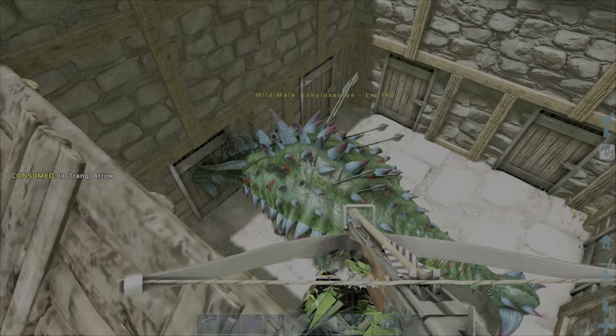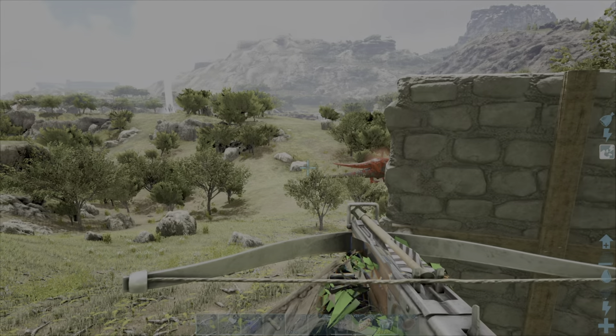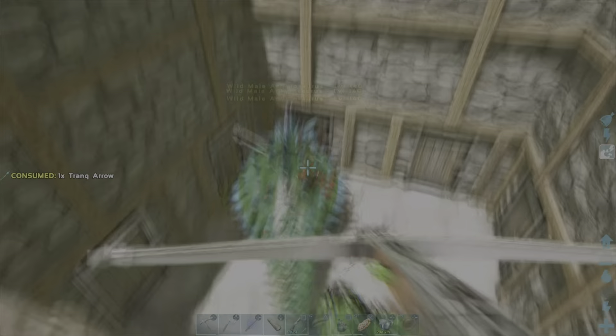Welcome back to another episode. As you can see, we have a blue and green Anky. I actually wasn't planning on getting this guy - I just saw him, he was hurt, and I really had to get him somewhere safe. There was a trap just sitting here. You can see there's an Alpha Rex down there and an Alpha Rex to the side, and I didn't even think to start recording.